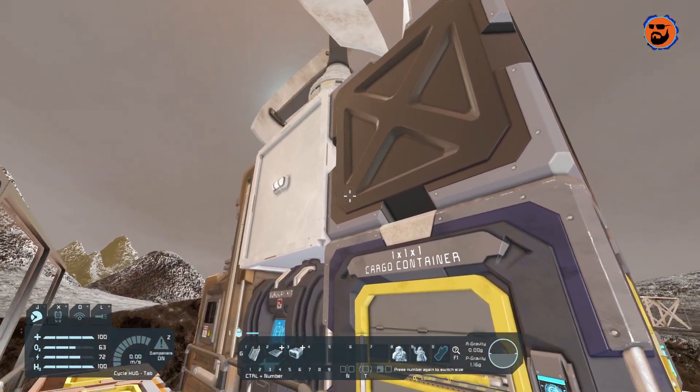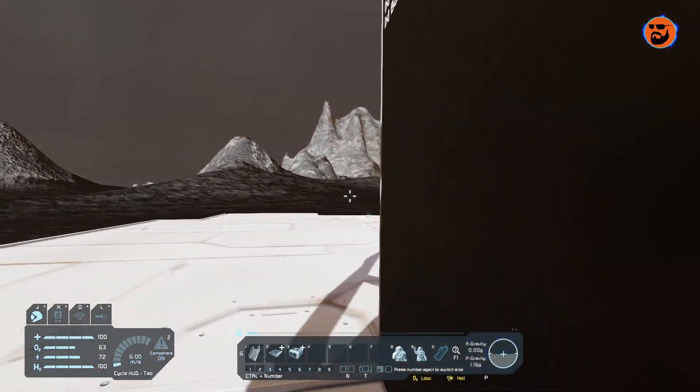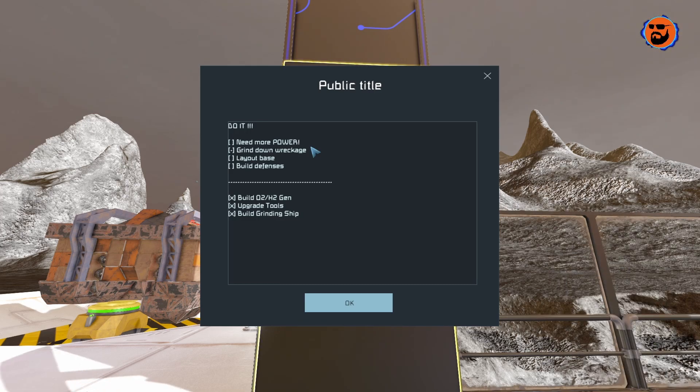I was running the basic refinery to turn that scrap into ingots, but I'm running into a power issue. So we'll go to our to-do list — the main thing today is I want to get some more power, probably in the form of wind turbines. Then I can finish grinding up the wreckage and then we can start working on the base.